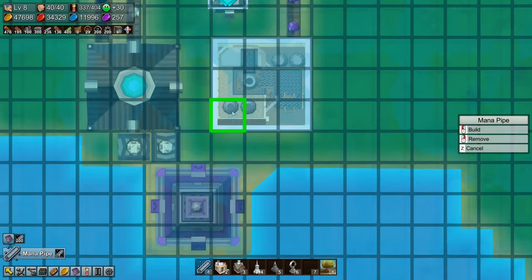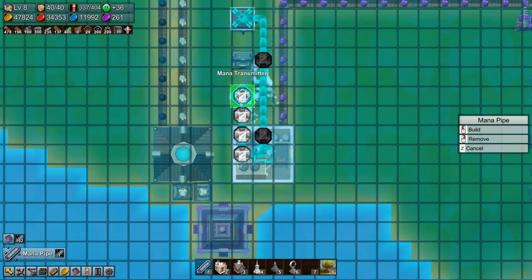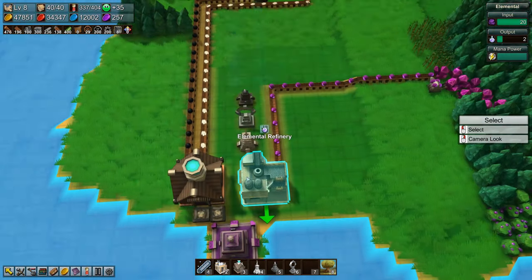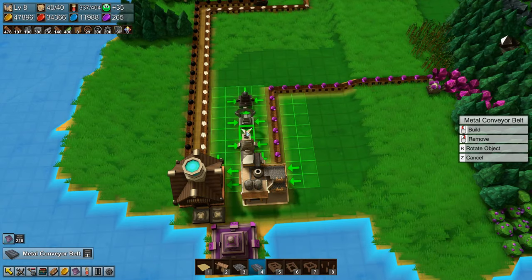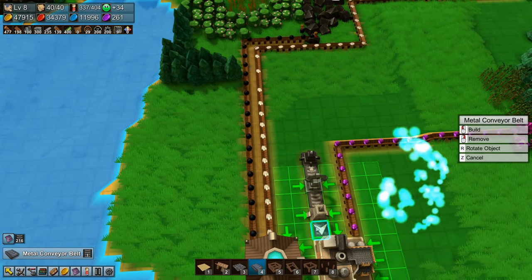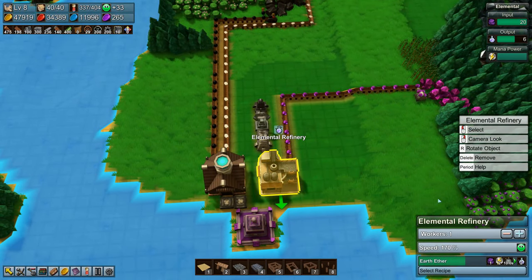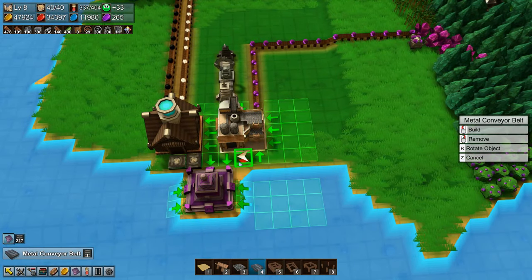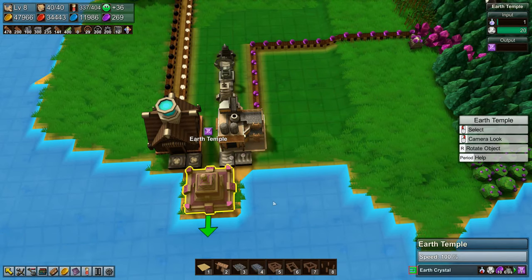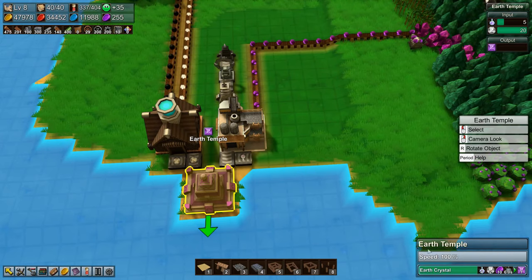And then we just need to make this — you come in there, go down there, and we just need a couple of beams like that. So that's the elemental refinery producing earth ether, and we just need the earth ether to come over here, which means we are now producing earth crystals — yay!